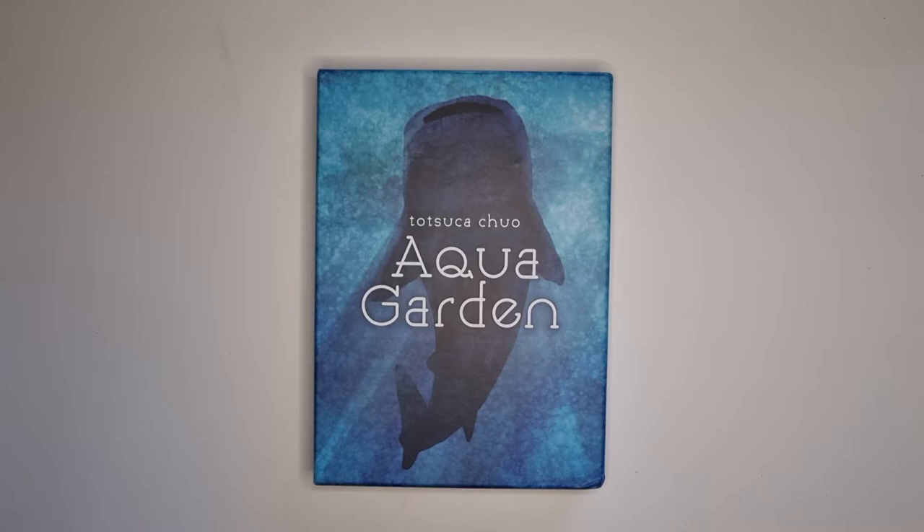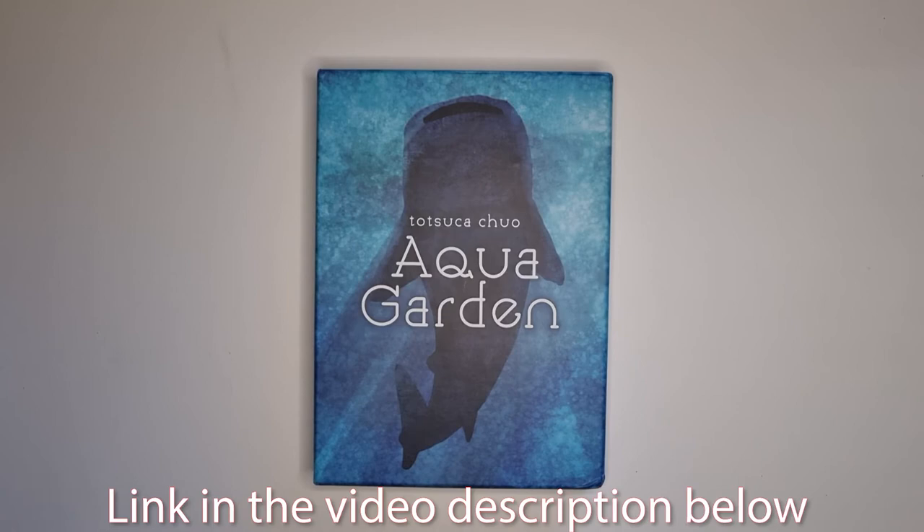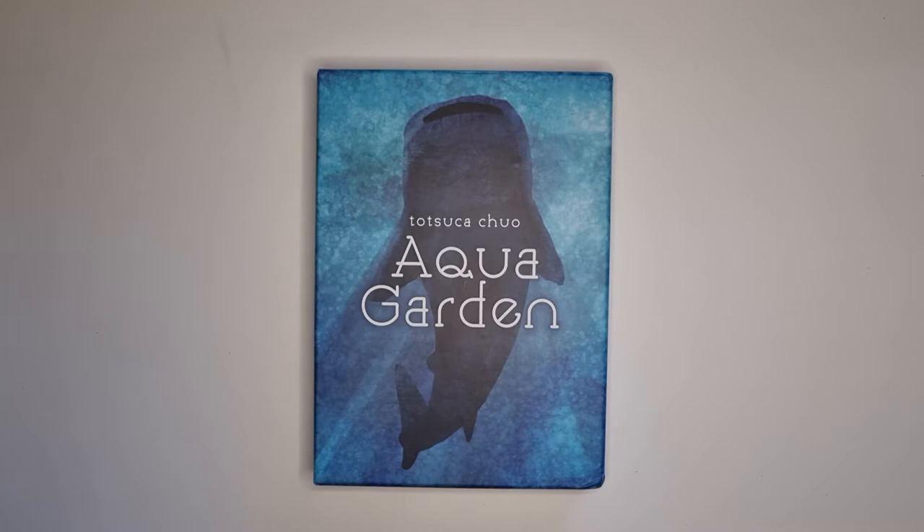The game was published last year in Japan by the publisher Uchi Bakoya. They are coming out on January 22nd with a new Kickstarter called Ostia, and you can check it out. There is also a page where you can sign up for information about this new Kickstarter, and you will be able to purchase most of their previous games, including Aqua Garden with all the expansions during this new Kickstarter.